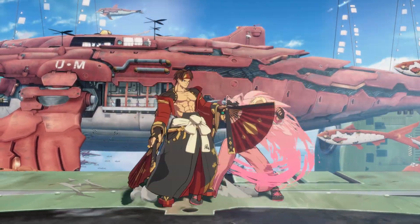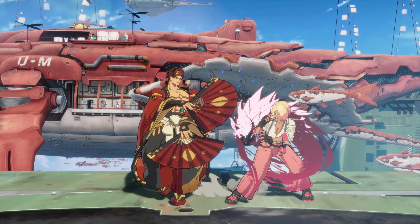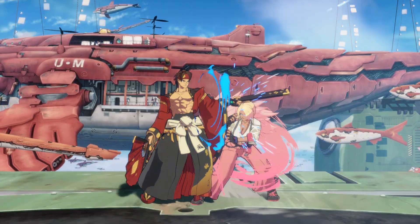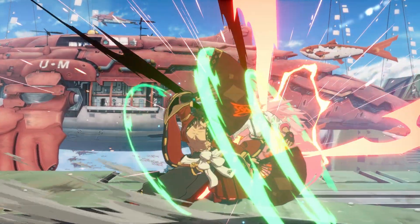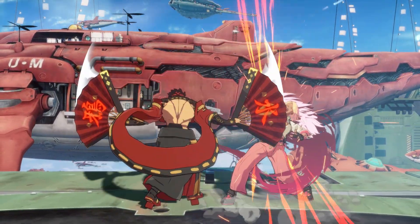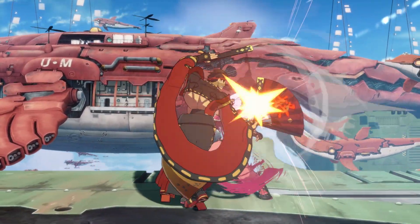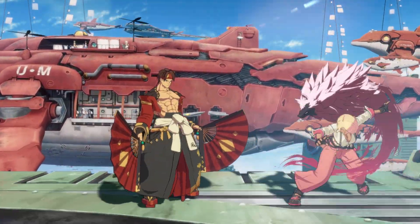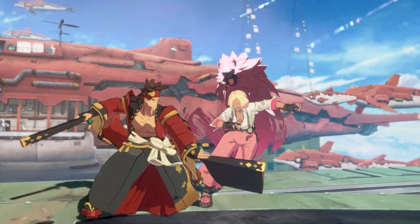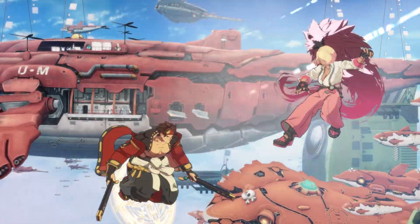The true frame advantage that Anji generates from a successful guard is equal to the sum of the remaining active frames and the recovery frames minus 10. This means that the punishment Anji can dole out is dependent on both when in the animation a strike was guarded and how many recovery frames it has. Not only do we need to understand frame data and spacing on block for normal defensive purposes, we're also asked to integrate active and recovery frame data into our knowledge base. This makes choosing a punish for a given successful guard perhaps the defining characteristic between good and optimal usage of Suigetsu no Hakobi.